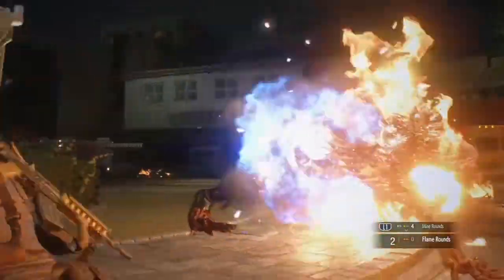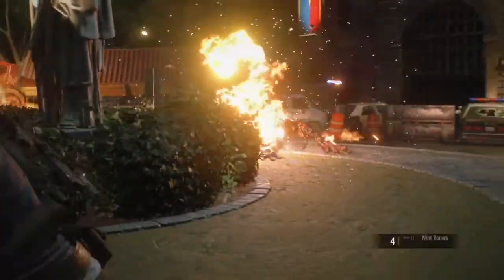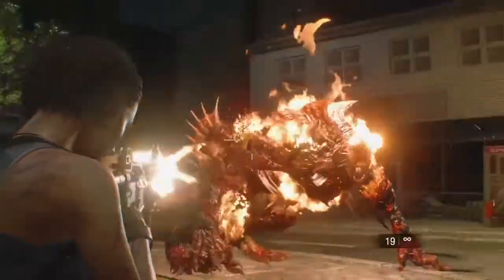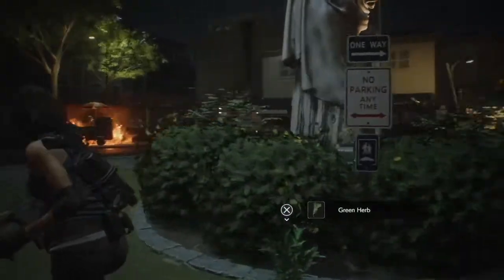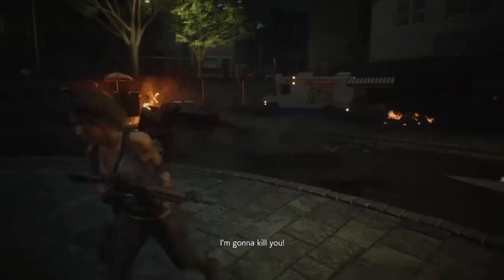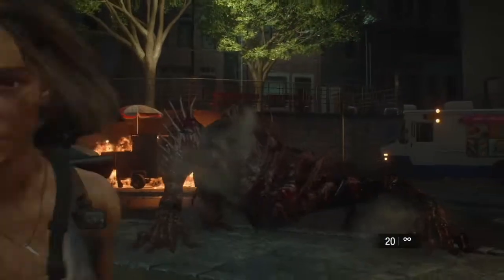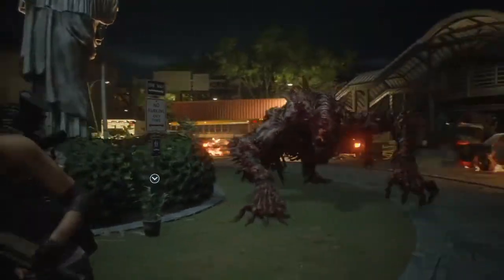Jill takes a lot of punishment — she's pretty cool. As soon as the battle starts, shoot Nemesis with flame rounds. It should take three or four rounds to trigger his next phase — you'll know because he does a yell. If he doesn't trigger by the fourth round, shoot him with the assault rifle. Then he starts running on top of the buildings. Pick your spot — either this building or the opposite one — shoot him with a mine round, he falls down, then tag him with the assault rifle.